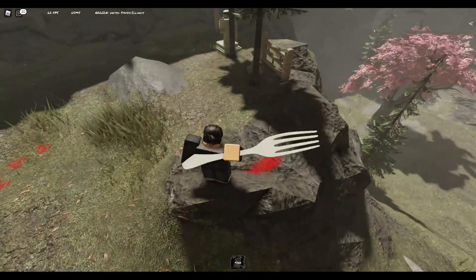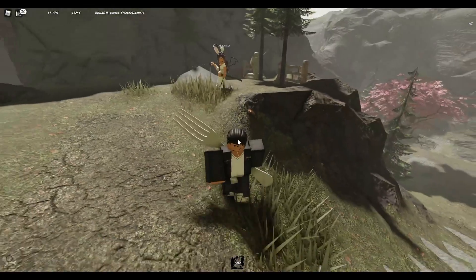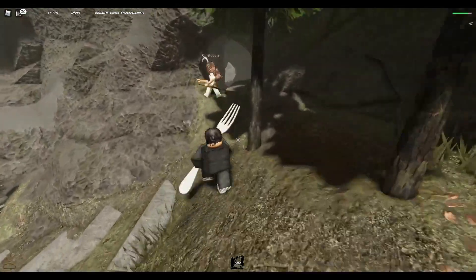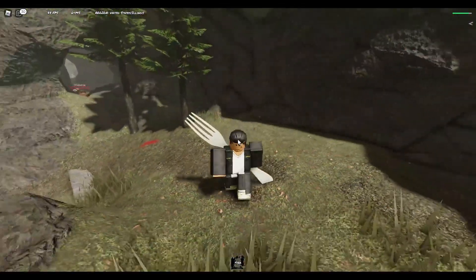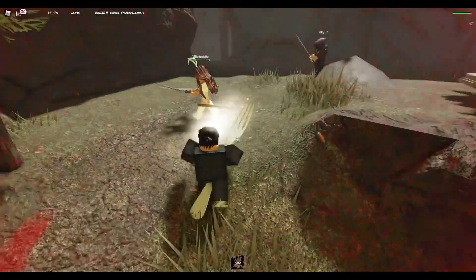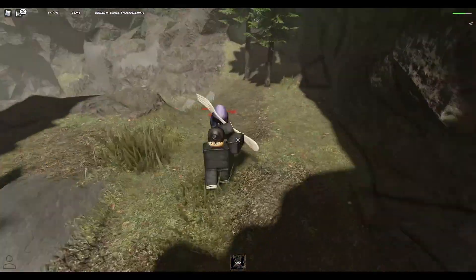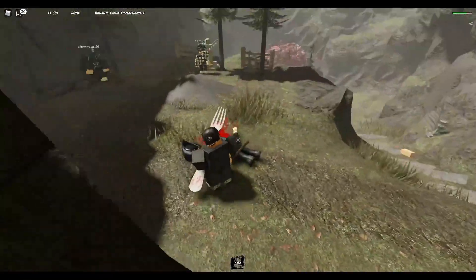Reason number two is attack speed — this weapon attacks faster and has more range than the Kanabo, which is why it's rated higher. At the end of the day it comes down to your play style, but stats-wise the Naginata is definitely better. As you can see I'm destroying people with it right now. I know it's a little slower than the Katana, but it has more range, so I use that to my advantage and attack from further away.